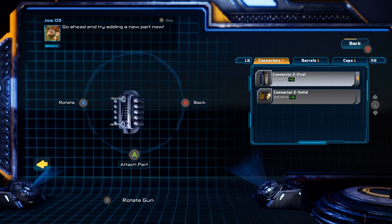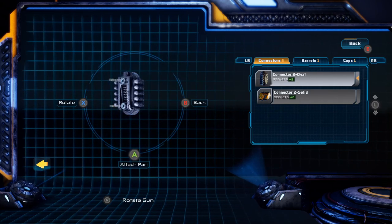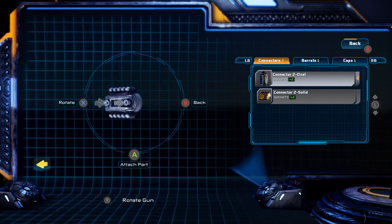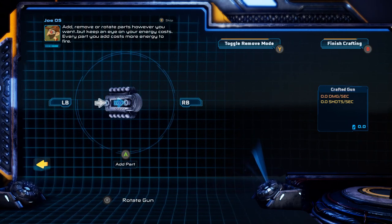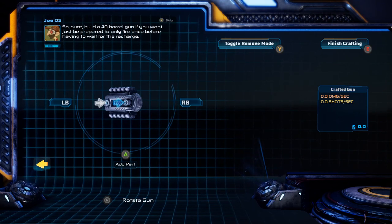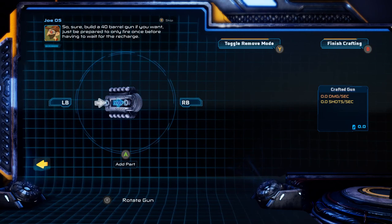Go ahead and try adding a new part now. Add, remove, or rotate parts however you want, but keep an eye on your energy costs. Every part you add costs more energy to fire. So sure, build a 40-barrel gun if you want — just be prepared to only fire once before having to wait for the recharge.